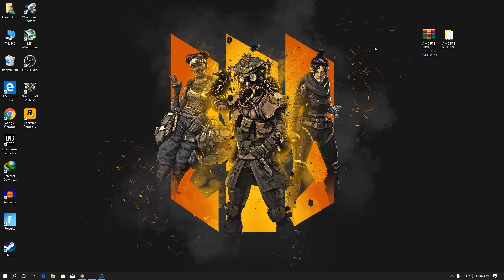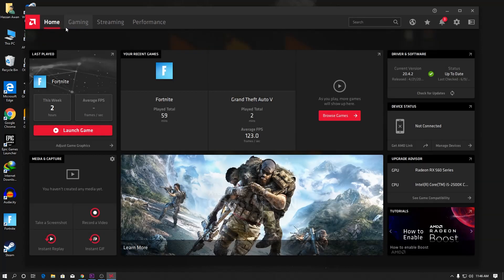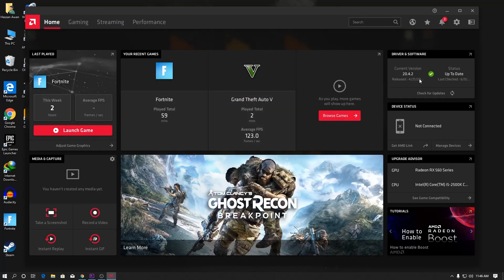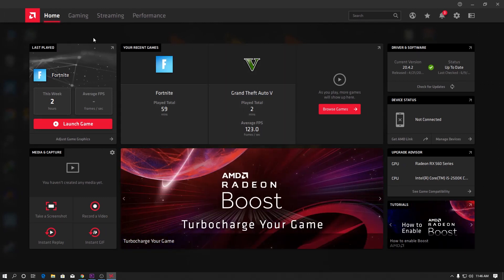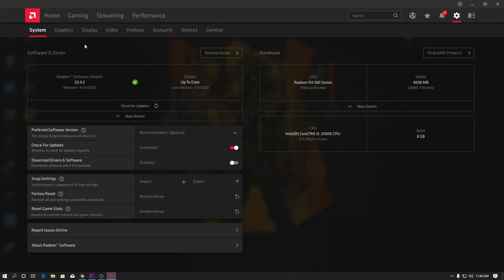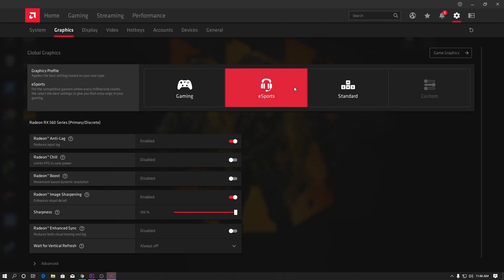After downloading, extract the folder on your desktop using WinRAR or a zip tool. Before going into the folder settings, I'll show you my AMD Radeon profile settings. Go to AMD Radeon Software, go to the Home section, and update your software to the latest version. Then click the gear icon, go to Graphics settings, and select your gaming profile. Since CS:GO is an esport online game, select the Esport option. Now enable Radeon Anti-Lag, and disable Radeon Chill since it reduces or limits your FPS to save power.